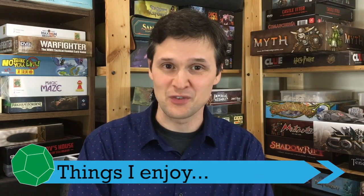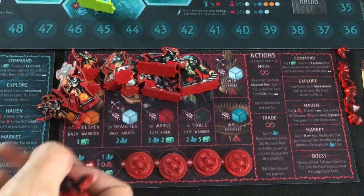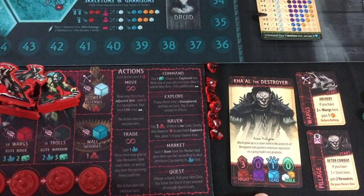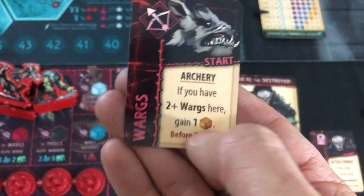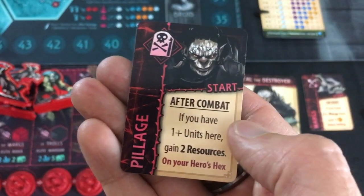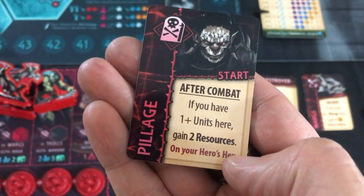One of the big things I like is the faction variety. You have four different factions in the core game, each with a unique set of units. On top of that, you have two different heroes for each faction, and each hero has a unique set of cards that really change up the way the game plays — making units feel different, giving you different tricks and different ways to earn resources. It's a nice way to add variety and let you try out different things each time.